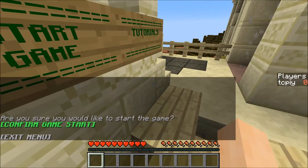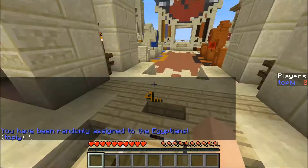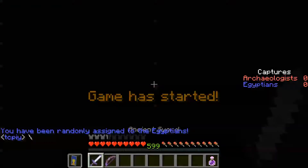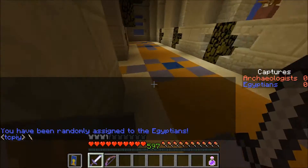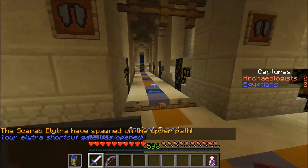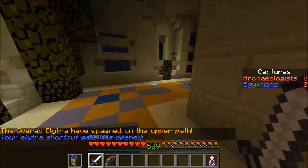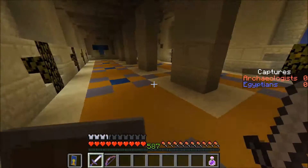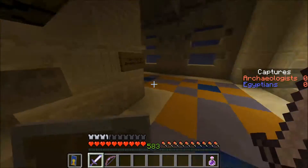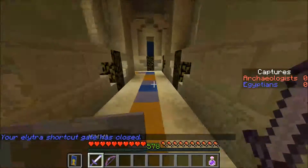I'm going to start the game. I'm the Egyptians — that's my favorite team. Okay, so you have a shield, a sword, and a bow. And this leads you to a place where you can get an Elytra and a shortcut, or you can always go out back there.